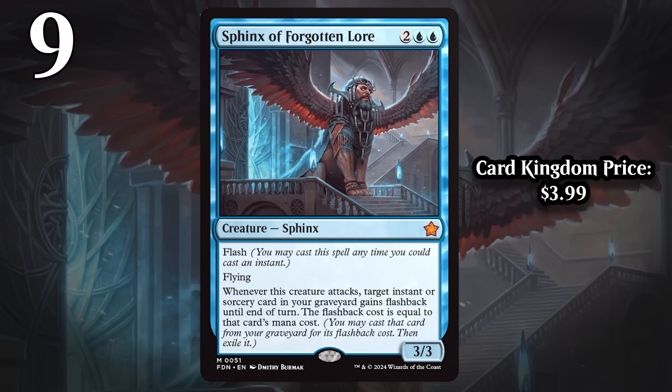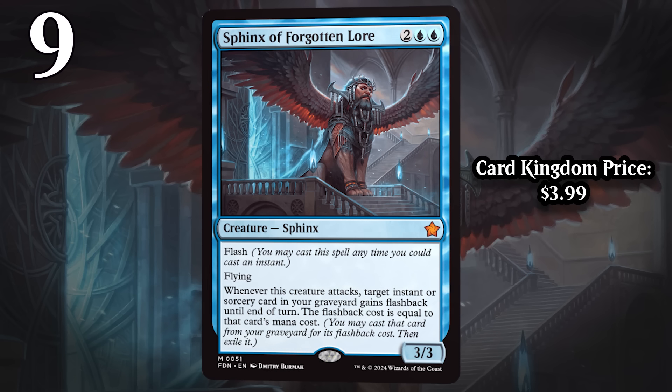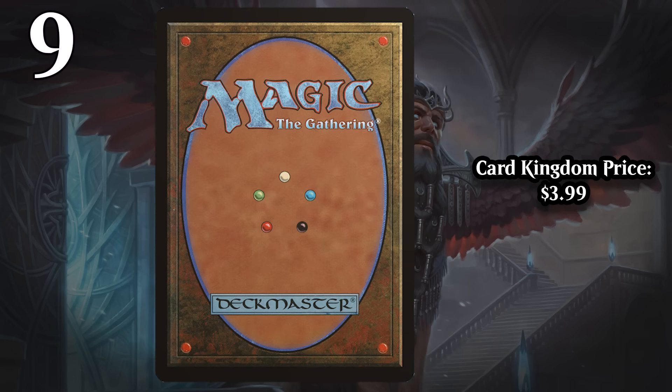That means this has like 3-for-1 potential. The reason it's kind of low on this list — and this is true for Celestial Armor too — is that both of them really need a little setup; they need the situation to be right. In the case of the Sphinx, you've got to have instants and sorceries in your graveyard, of course. But that's more than doable in blue decks, and most of the time you'll be able to at least get an easy 2-for-1 out of this. And it keeps doing that every time it attacks, provided you have spells in your graveyard for it to keep casting.